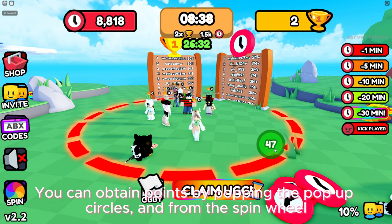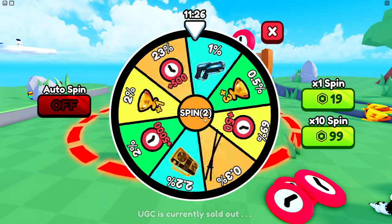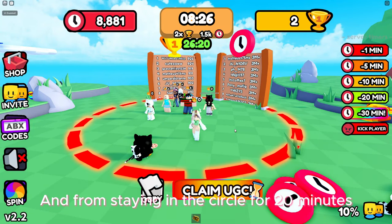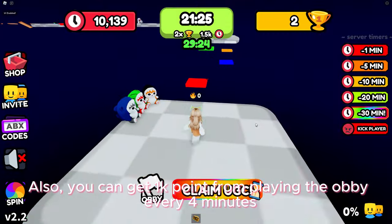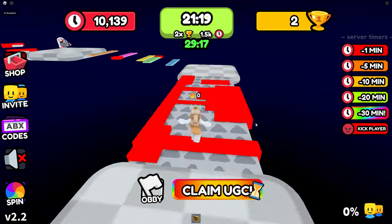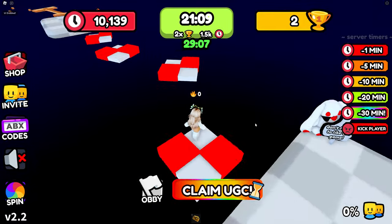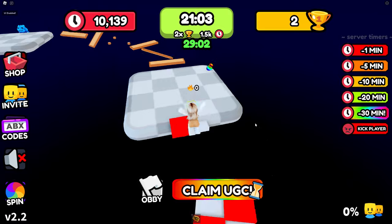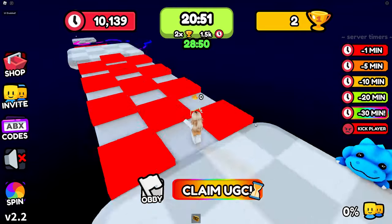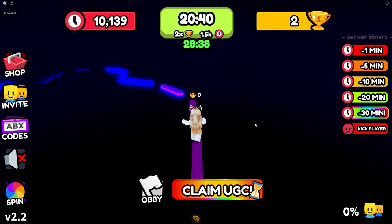You can obtain points by popping the pop-up circles, from the spin wheel, from staying in the circle for 20 minutes, and from playing the obby every four minutes which gives you 1,000 points.